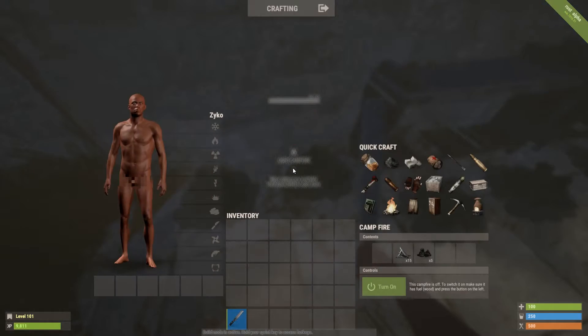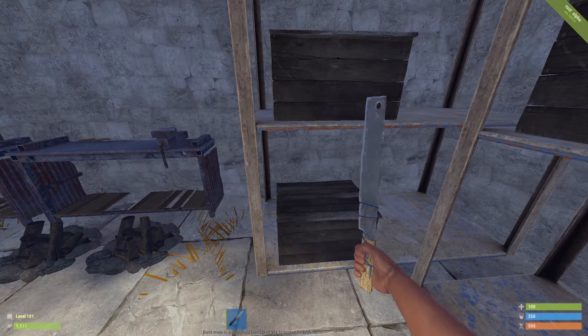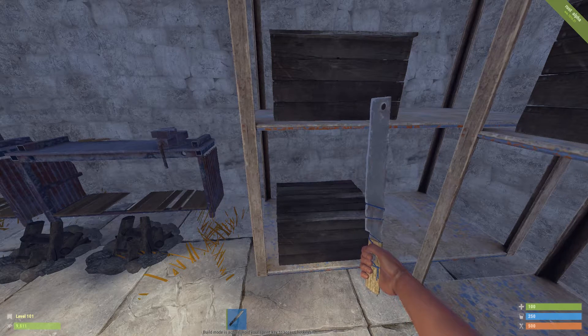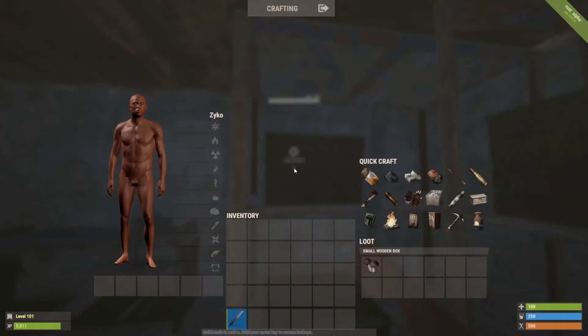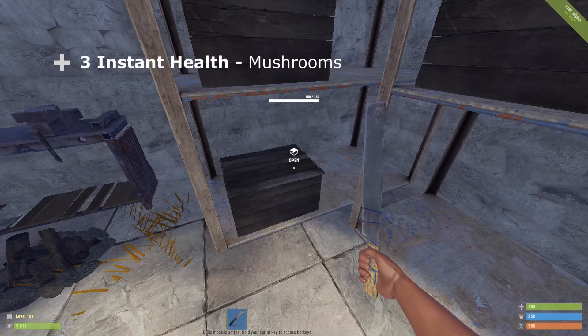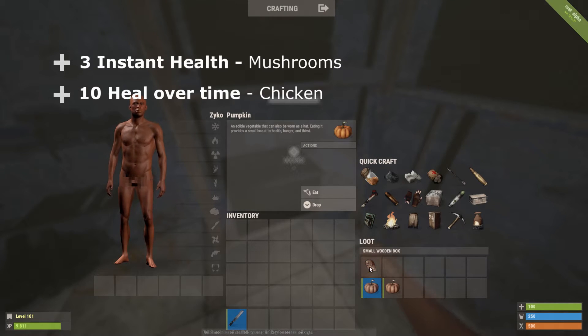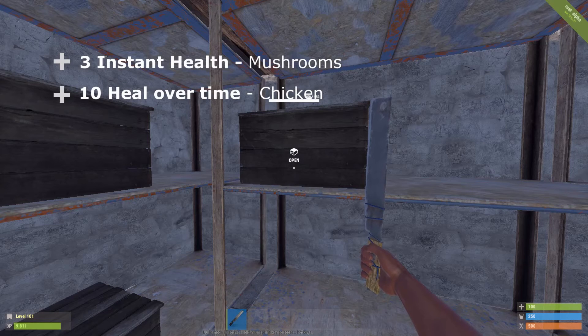When you're starting off and want to get your door, code lock, or any metal tools, cooking cans can be really helpful. Being the 'naked chef,' it's always a good idea to keep on top of nutrition. The first item that gives health back instantly is mushrooms — mushrooms give back three health and it's the only item that does so. Next on the nutritional list is heal over time, where every second you get one health for a set number of seconds.